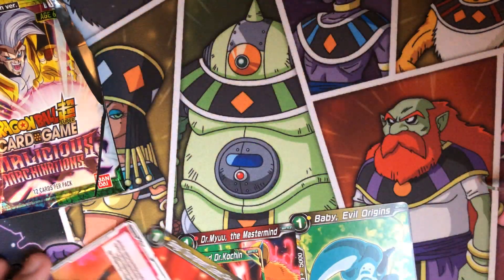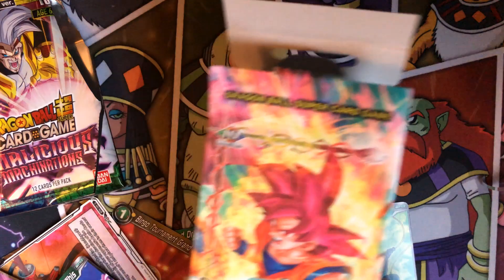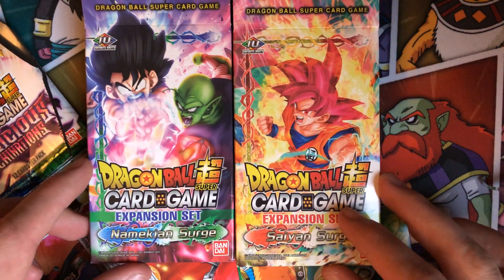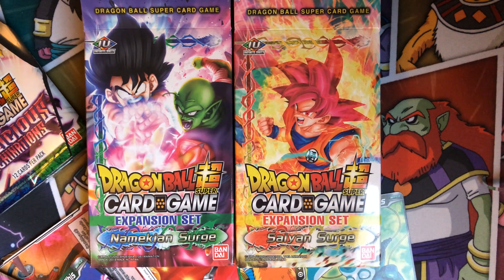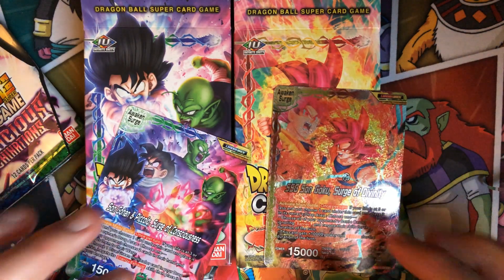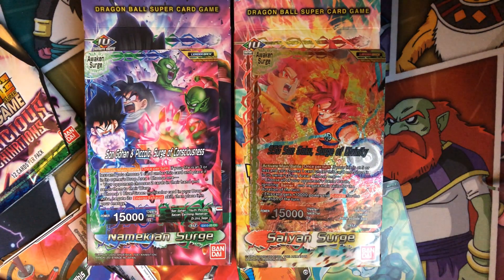Yeah guys, this has been opening up the Namekian Surge and the Saiyan Surge. Let me know what you guys think about how it's gonna affect the meta — I might release another video explaining some good counter picks against these decks because I do feel like they'll be pretty relevant in the meta for a while. I feel like Goku, just because he draws so much, is gonna stay relevant for a long time, and Piccolo playing him out with Gogeta is really strong. Let me know what you guys think and I'll see you in the next video!